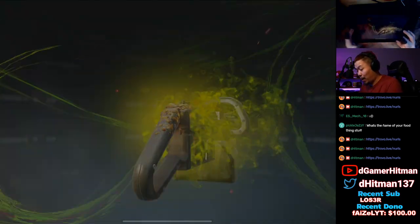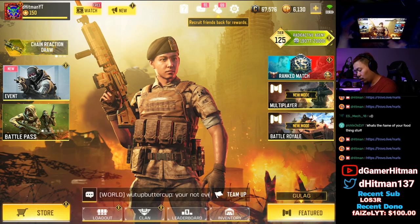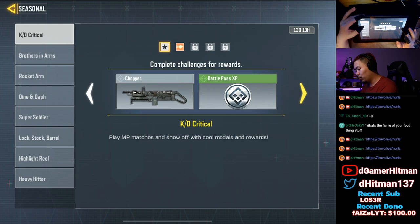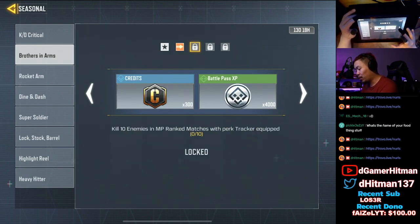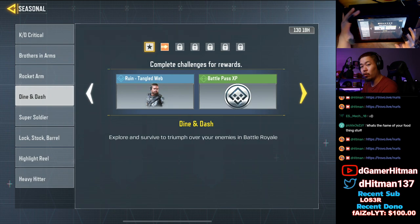We don't own the Chopper yet so we have to buy it. Now let's compare it to the regular one. If you go to the event, you can actually claim two new season things. First, you get the glowing eyes calling card — pretty cool. Play with friends, 10 kills with Perk Tracker, 7 kills with Hardline. The downside is you have to play a ranked game with Hardline, which is rough because there's no Dead Silence.